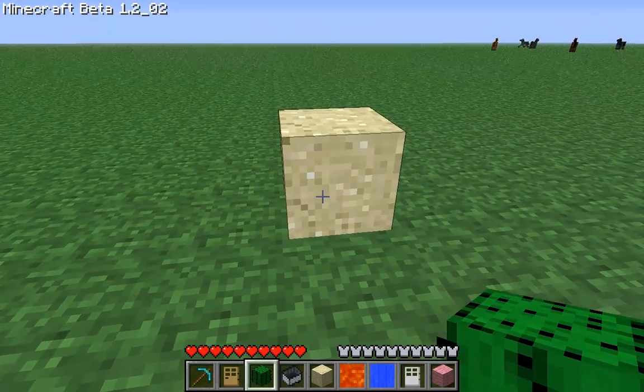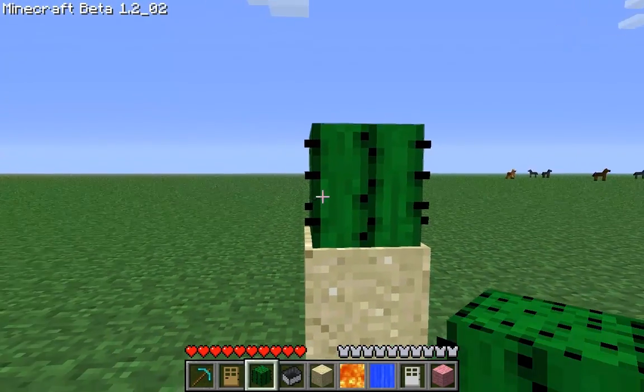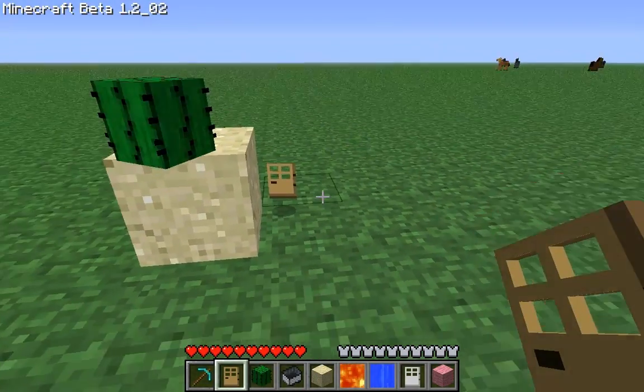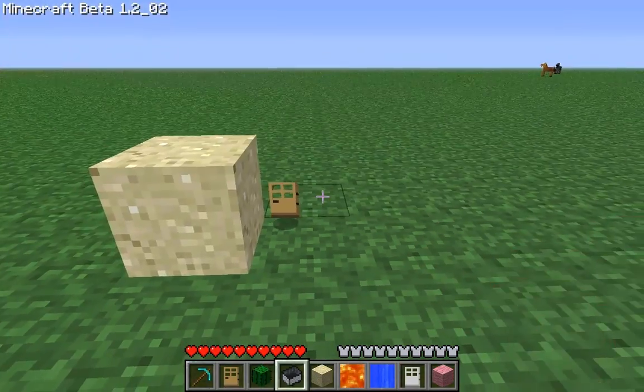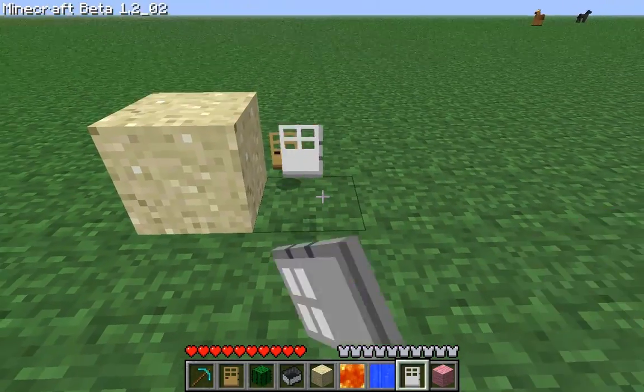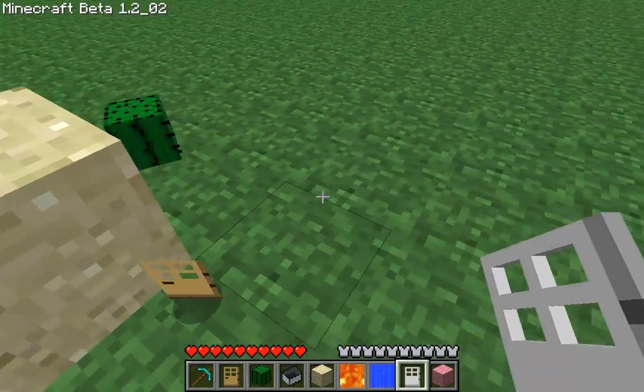Place a block of sand here, then a cactus here, and a door you want. Perfect! Two doors. Same thing works with the iron door. Nice.